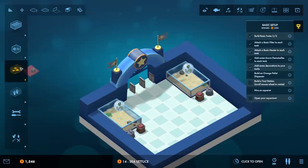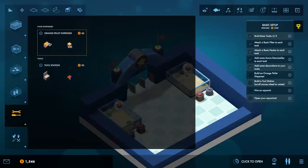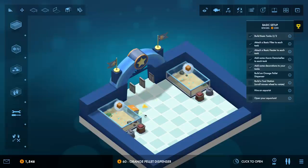Orange pellets - there we go, orange pellet dispenser. We also have a tool station we could put into place. I'll stick it right in the middle so whoever's working there has an easy way to get to each tank. It's kind of in the middle of the floor but hopefully we don't get a negative decor thing for that. We also need to build a tool station so I'll make that right on the reverse side.